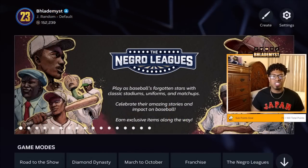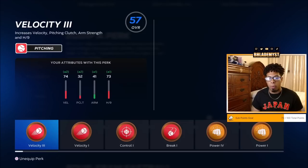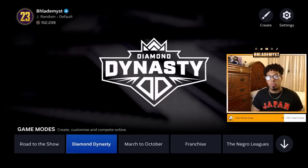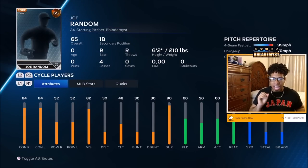Seeing that, I was very intrigued. I wanted to run experiments since we had just entered naked. So I went ahead and equipped power one and contact one perks on my ballplayer. Once inside the game, I paused it, cycled players, and went into the hitting attributes. What I noticed was that whatever attributes were being raised by the perks, you were actually getting double inside of Diamond Dynasty. The contact perk raised contact by one, but we actually got contact raised by two inside Diamond Dynasty. For power it was the same — raised by two instead of one.